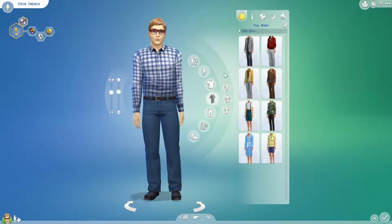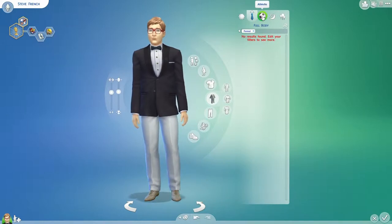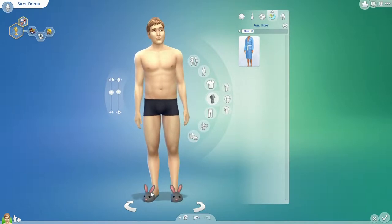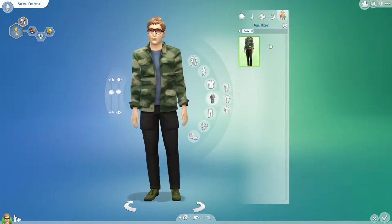This is his everyday attire. Here's his formal attire. And here's his athletic attire. And here's his sleep — sleeps in his boxers with the little bunny slippers there. And partying.